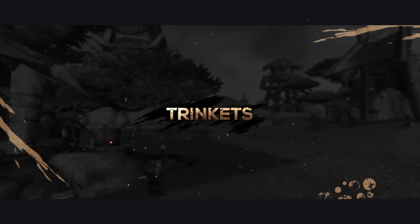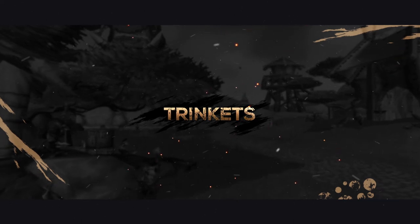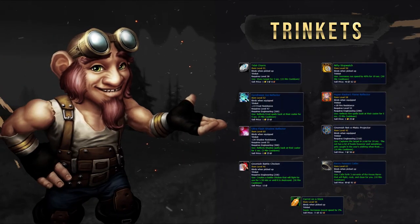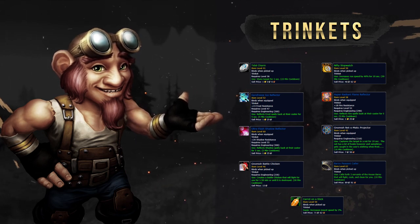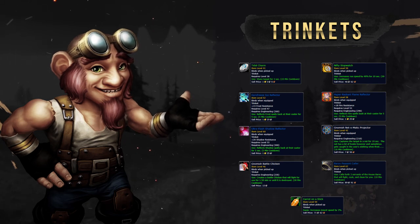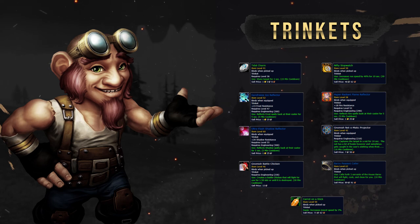Last on this list is going to be Trinkets. Trinkets in Classic are a little different. There are a huge amount of Trinkets you should have on you at all times, and there isn't really any best-in-slot Trinkets you should aim for. Instead, look to collect as many useful utility Trinkets as you can — things like Tidal Charm, all of the Engineering Trinkets including Net-O-Matic, Frost, Fire, and Shadow Reflectors, Nifty Stopwatch, Carrot on a Stick, Barrow of Peasant Caller, Arena Grandmaster — the list just goes on. These Trinkets all have very long cooldowns and are all very situational, so make sure you get as many as you can and keep them in your inventory ready to swap around as required.